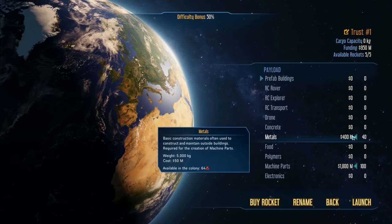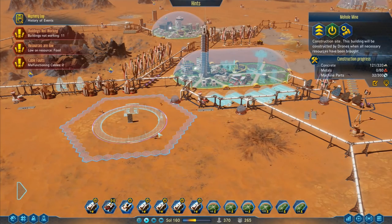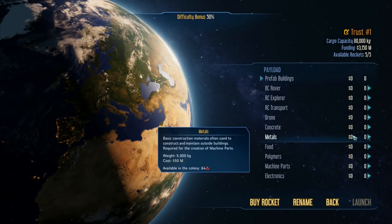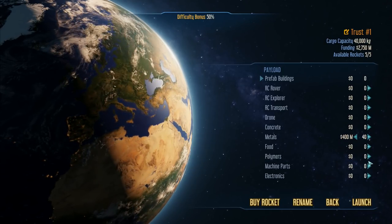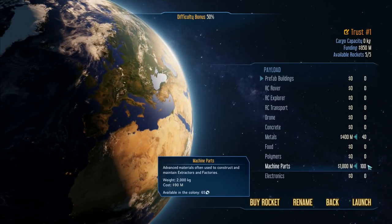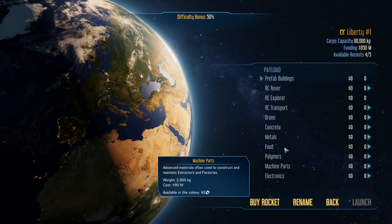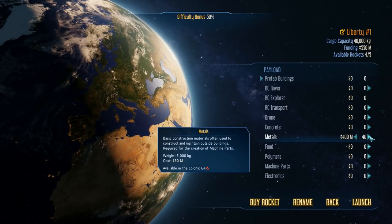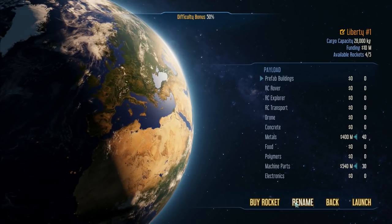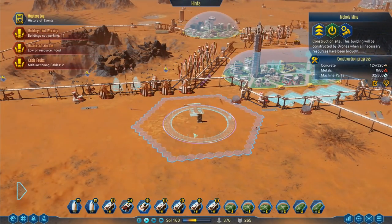So if I prioritize that one above all else, I'm also going to go back to Earth and get a cargo rocket and buy in some metals. 80 metals is there — that would be all the metals I need, except I want machine parts as well. So I'll go for 40 metals and then load the rest with machine parts. That is all of my funding — every single bit, all gone. Off you go. I'm going to do the same again: another cargo rocket, 40 metals, and machine parts for the rest of it. So we've got a load of machine parts and metal coming in for that one.